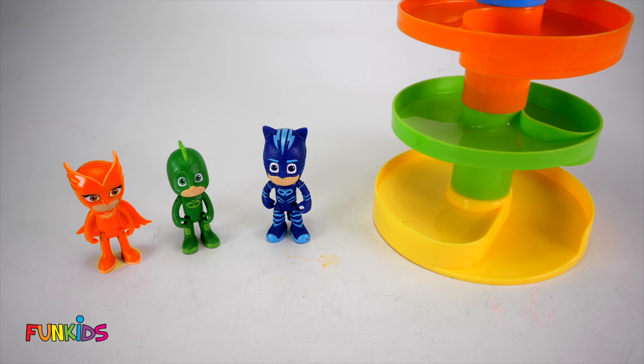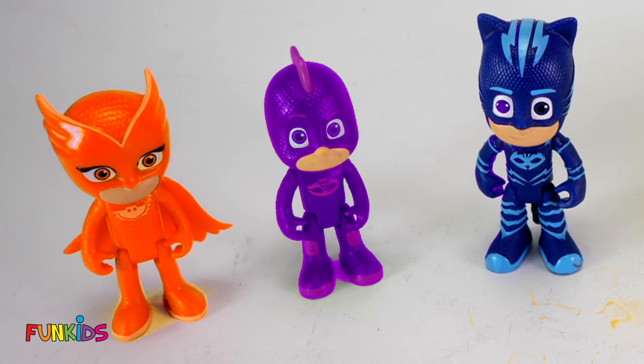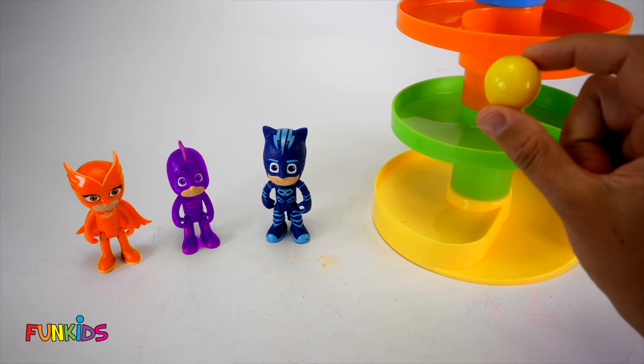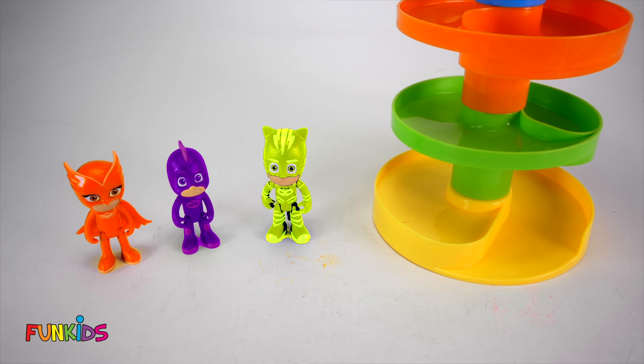All right, let's get another gumball. We got a purple gumball. Let's turn Gecko purple. Ooh yeah, he looks good purple. That's so funny. All right, we need another gumball for Catboy. We got a real good yellow gumball for Catboy. All right, so we have orange Owlette, purple Gecko, and yellow Catboy. Do you like how these guys look? I kind of like how these guys are looking.